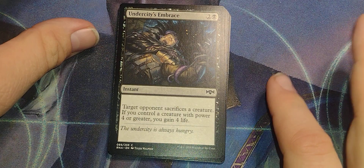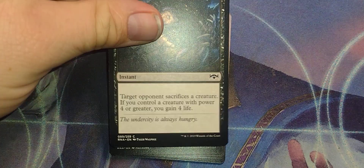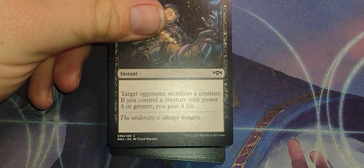Undercity Embrace. Two and a black, instant: target opponent sacrifices a creature. If you control a creature with power 4 or greater, you gain 4 life. 'The Undercity is always hungry.'